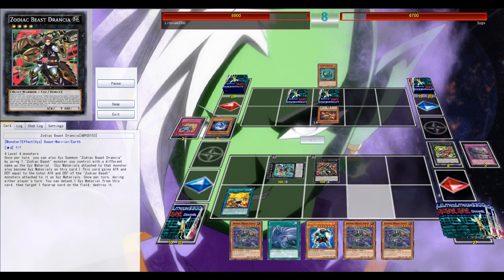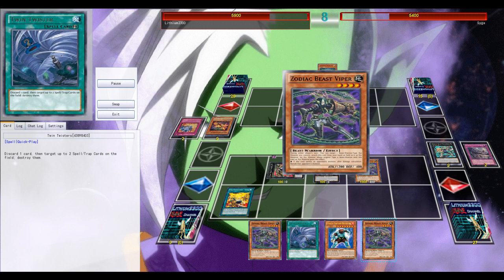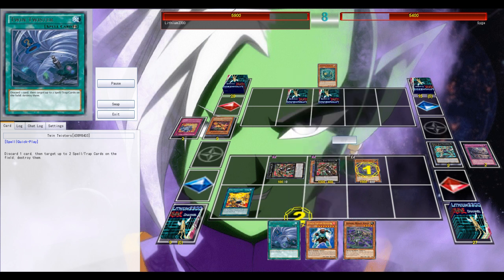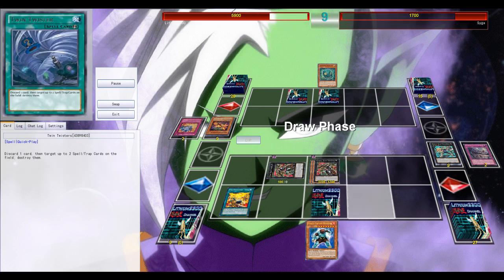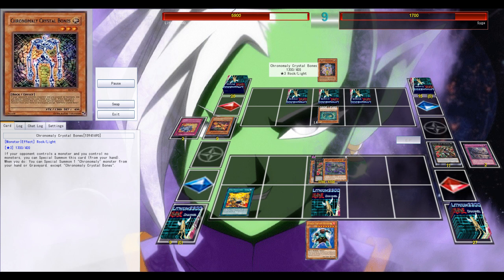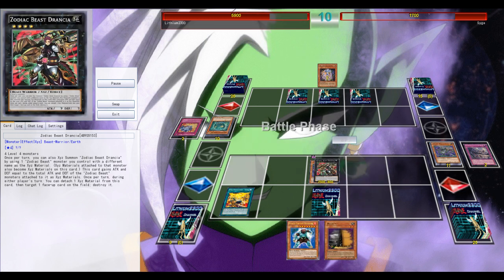It's tempting to use Twin Twister to pop my opponent's back rows, but I don't want to take the risk of not hitting Sanctum — he probably would have activated it already — but the dead Moral Tech, Eagle Tech, and ignition... maybe a minor mistake, I probably should have attached one Viper to Drancia in defense position just in case. But in the end it doesn't matter — he draws a useless Heavy Storm, and in the end phase I use Drancia to clear the way and attack for game. GG, well played.